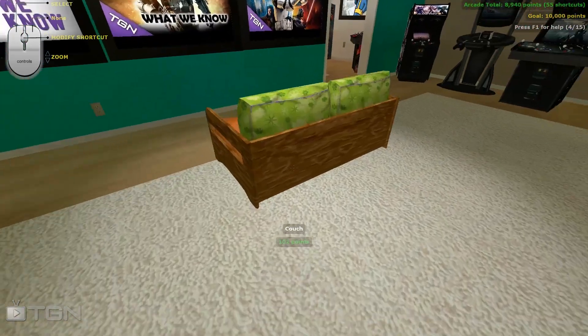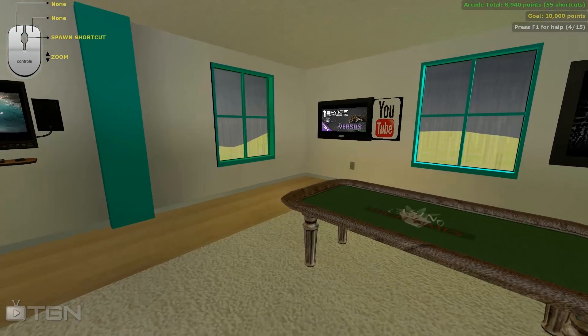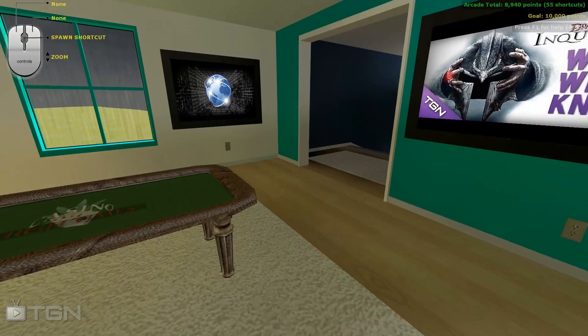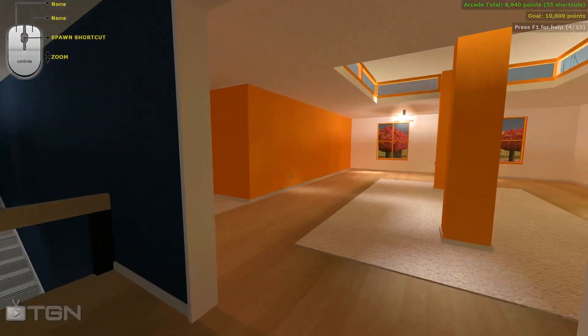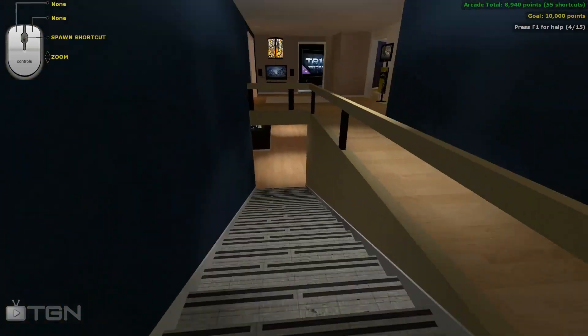There are 3D models like this couch here, this poker table. I saw some people with 3D models of different Pokemon, of a Stormtrooper's armor. I assume you go to their forums and you can download those kinds of mods for this. Let me go back downstairs real quick and we'll go into the space sim room.